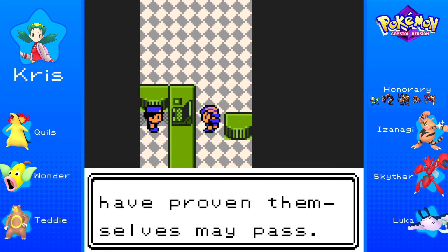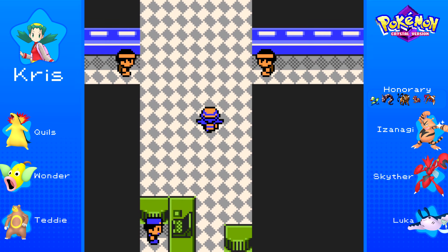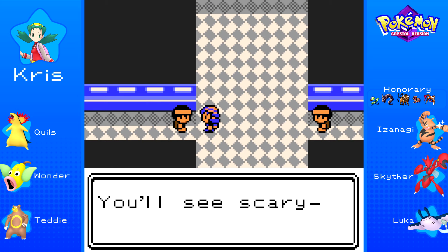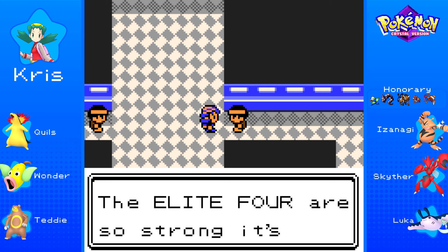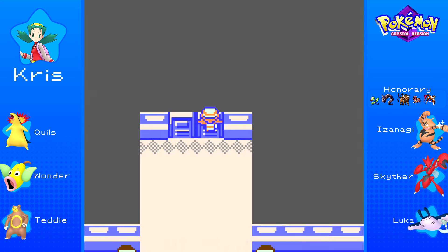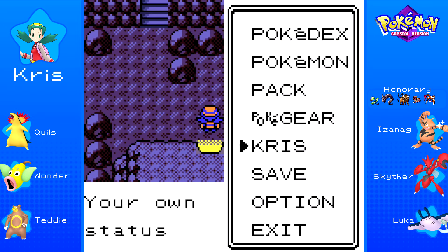Only trainers who have proven themselves may pass. With the 8 badges of Johto, please go right on through. This way leads to Mount Silver — you'll see scary strong Pokemon out there. Off to the Pokemon League? The Elite Four are so strong it's scary, and they're ready for you. First things first, though — we've got Victory Road.